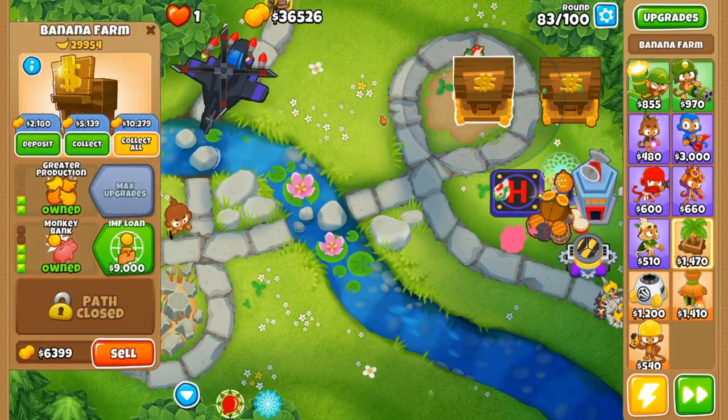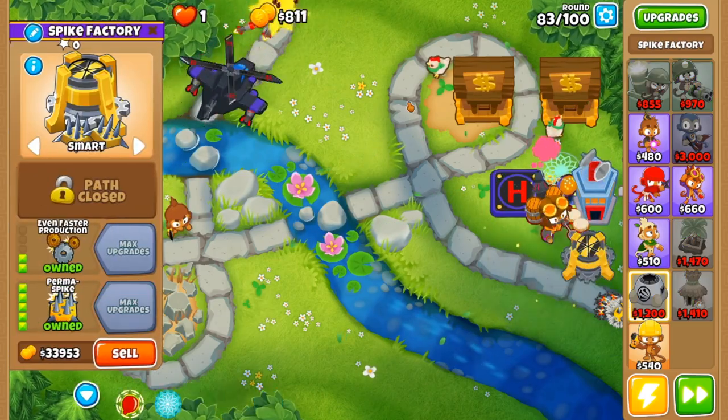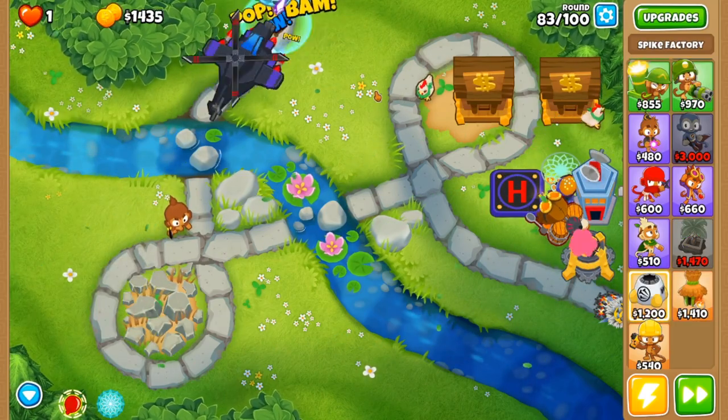Then, to take advantage of Sai's global range and slow attack speed, I like to get a Perma-Spike at the end of the track. This will handle anything that sneaks through later.